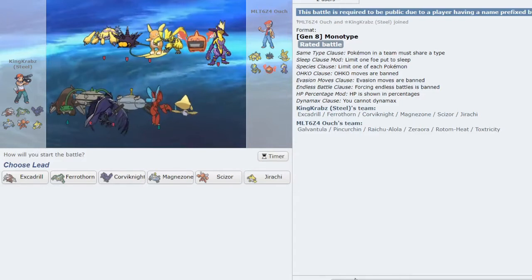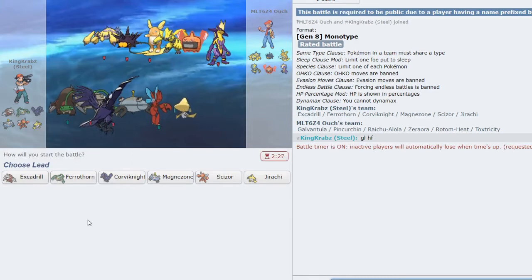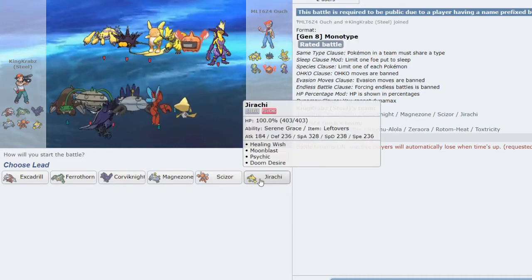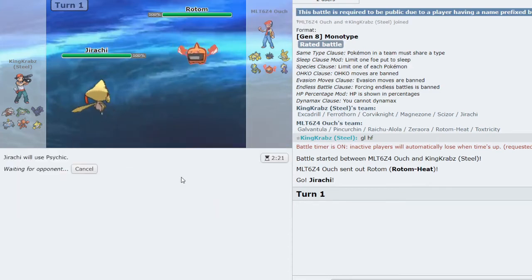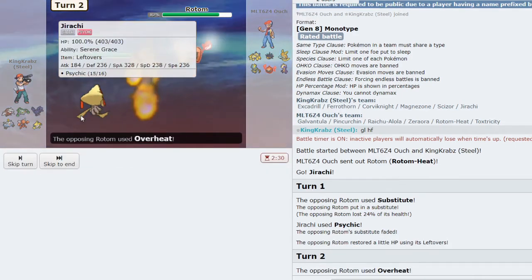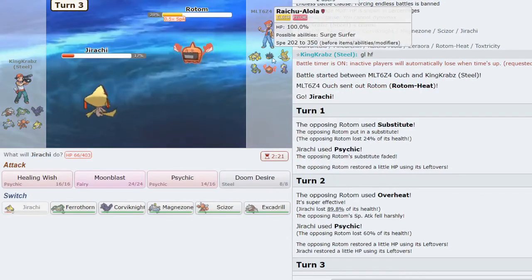We have a game against mono Electric, which can be a bit tough for my team — Corviknight especially hates this matchup — but between Ferrothorn and Excadrill I can get a good bit of work done. I'm worried about Raichu with its amazing speed, especially with Pincurchin to get Surge Surfer off. I'll open with Jirachi expecting them to bring out Galvantula — as they bring out Rotom-Heat. I don't think a single Overheat will KO, so I'll click Psychic and try to get as much damage off as possible — they are a Sub variant.